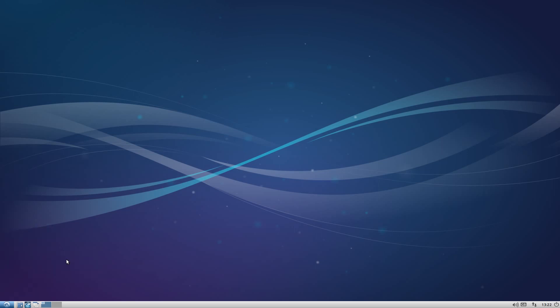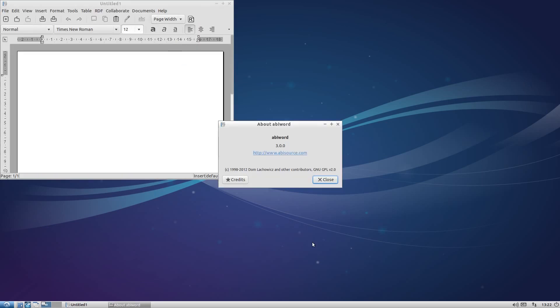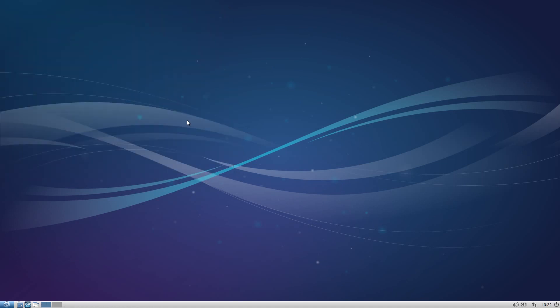Under Office, all you get is AbiWord and Gnumeric. I'll open up AbiWord - same old AbiWord, but it's actually version 3.00, the latest one. I haven't had a chance to play with it yet because I want to see how compatible it is with other documents. I had trouble with the last version, especially with school work for the kids. Gnumeric's the same though, still works, does what it says on the tin.